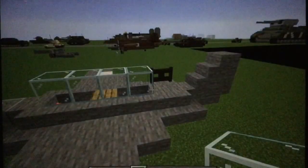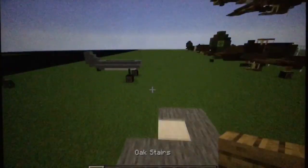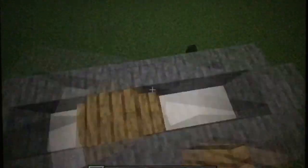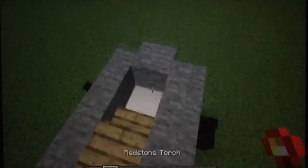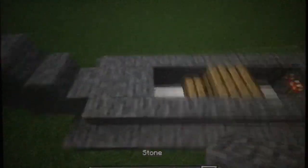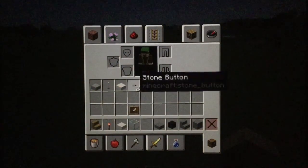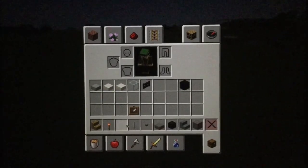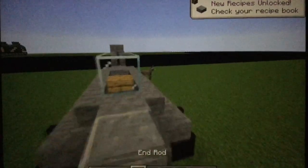Now I'm going to need to take some glass and some torch and some oak stairs. You're going to put them in here like that and that. I have just another stone there, and two glass on top of these and then one right there. Then add here for your back machine gun, right there.